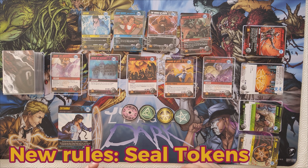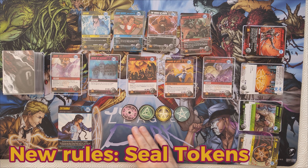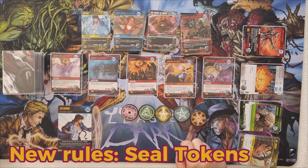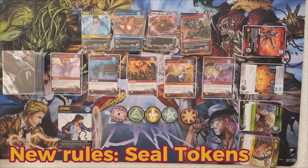Over here we have the seal tokens — a neat way to keep track of your sealed cards. The base game comes with four tokens; the fifth token is a Kickstarter exclusive. Cryptozoic has been making their sets compatible for five players since Injustice, so now we have four standard players and a fifth player option.